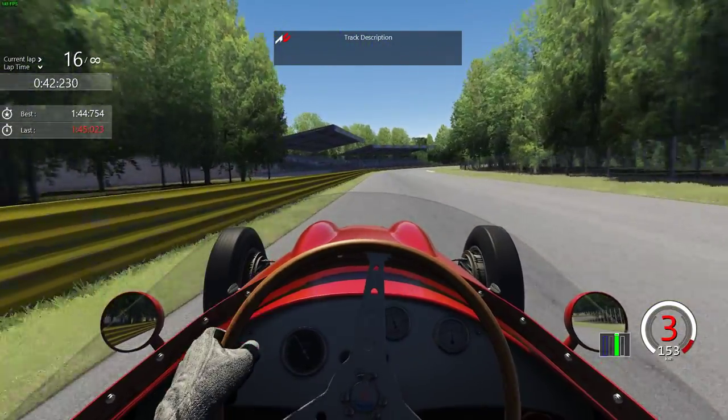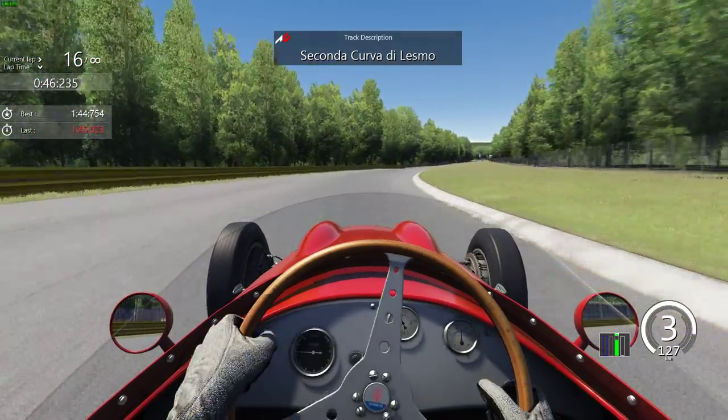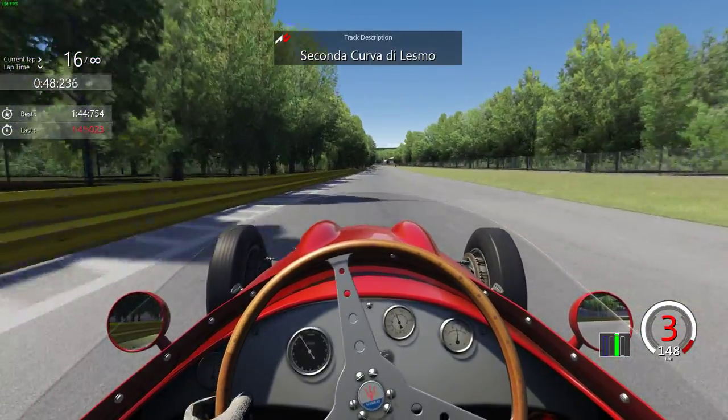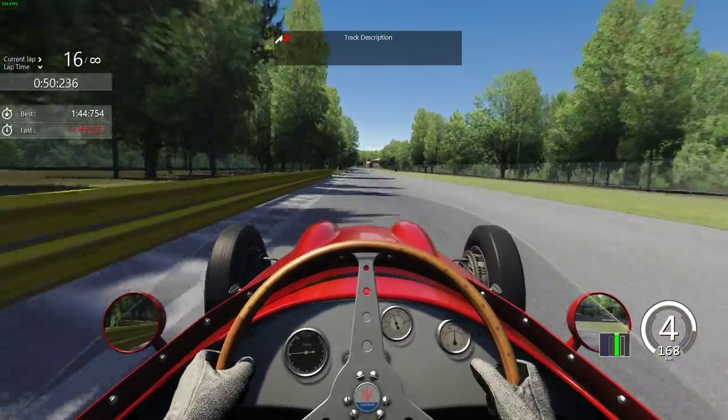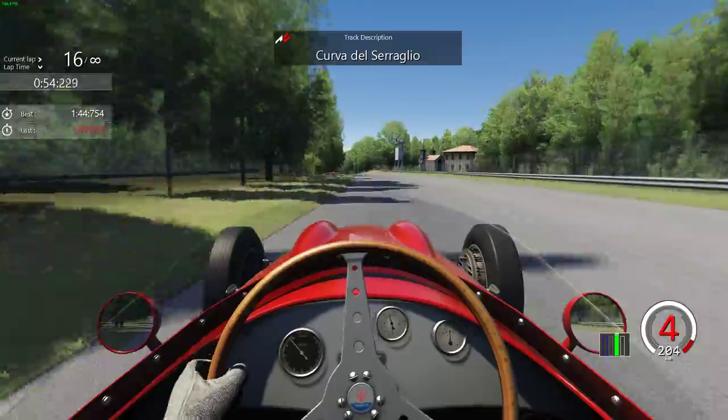At the first Lesmo, getting on the power and managing the car — you don't want to hit the barrier on the outside. Don't change to fourth; just roll through the second Lesmo and get a good exit. It's very critical to get a good exit from the second Lesmo, and back on the power into fourth gear, then fifth gear.